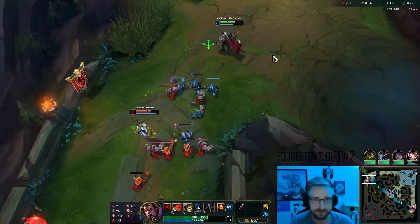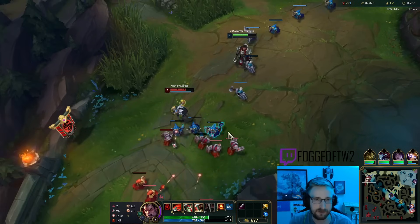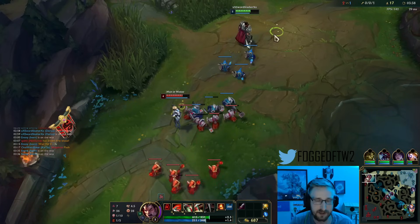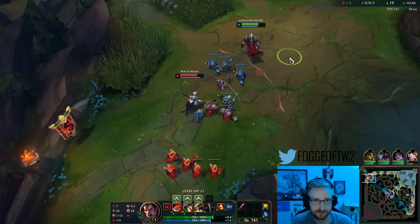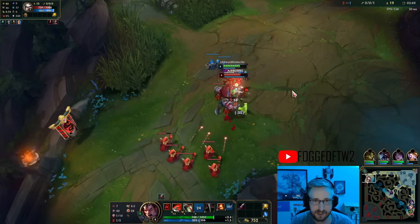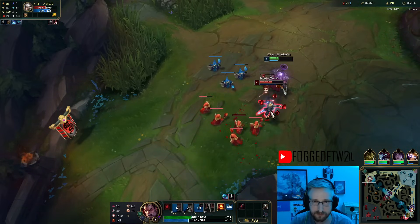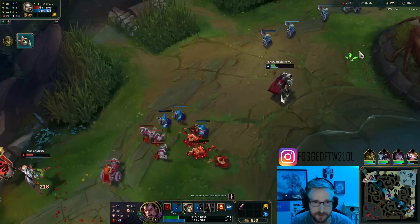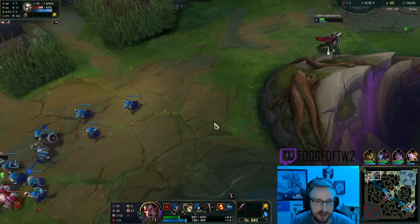Alright, so we've got the wave kind of slow pushing back towards us. Camille has a level advantage on me just from me roaming — I missed a couple minions. It's not too bad though. Also, that is a missed E from her. She does have ignite, so I do need to be a little bit careful. I'm actually going to thin out this wave as much as possible and reset. I have five stacks on those minions and I'm going to get out of here.